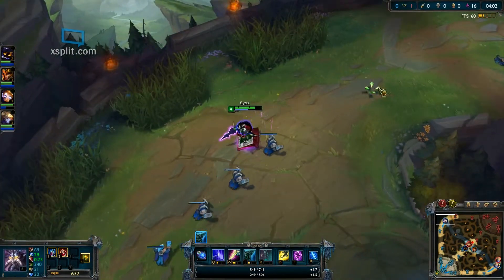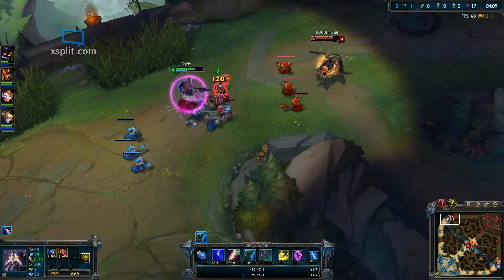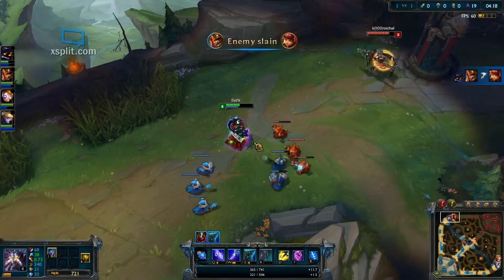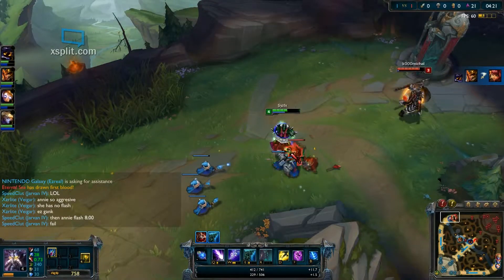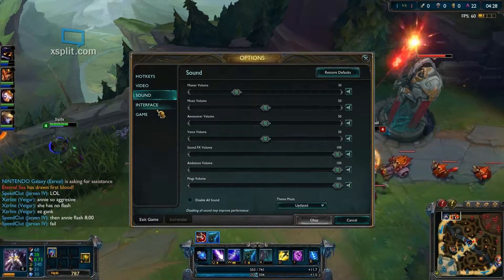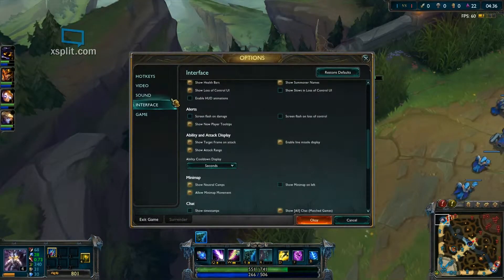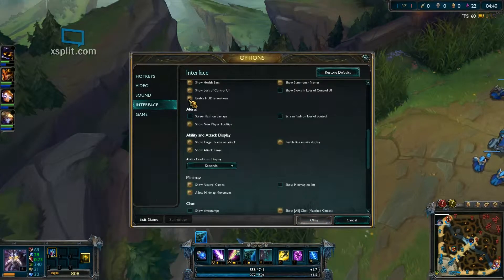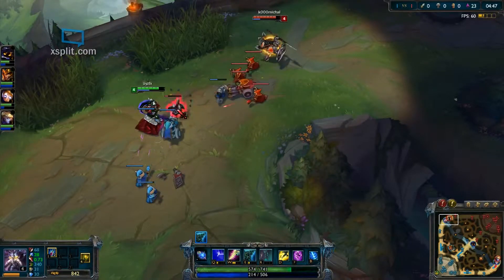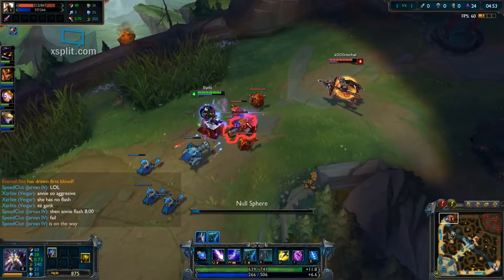There's a little bug going on with the mana bar — we'll see if we can fix that. First thing we want to do is get to level six because once we hit level six we can just destroy Pantheon. He's committed to this poke game that he cannot win. We'll jump into this bush to access the game video interface and turn those HUD animations back on. Jarvan says he's going to come up and help.